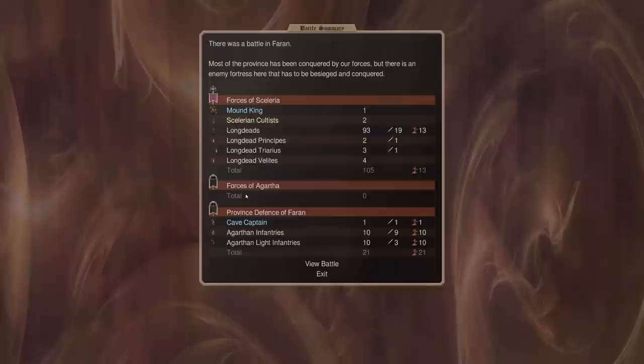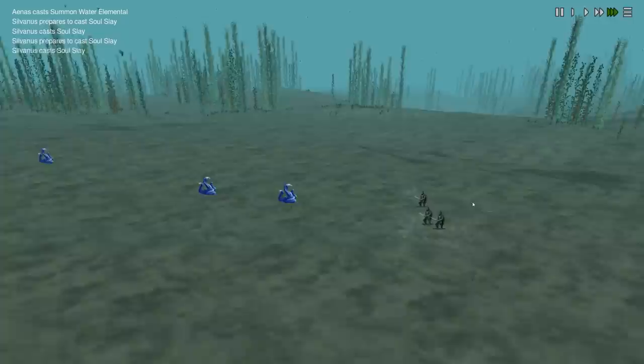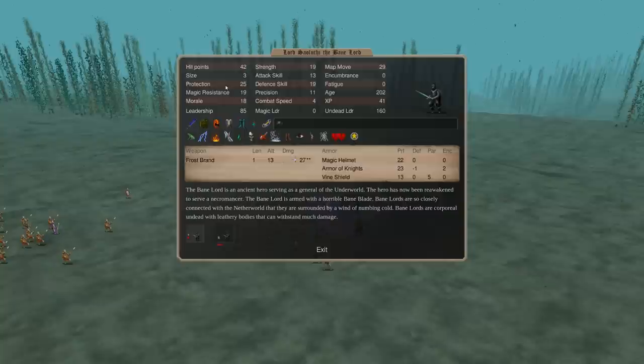We attack Agartha and more of Abyssia's Bane Lords — in this case underwater. There are three of them, which is not good. We do have Water Elementals, and Water Elementals tend to kill everything underwater. Unfortunately our troops are way behind them; I was expecting the Water Elementals to sit there while my troops tanked. The Soul Slays and Parallytes aren't working. What's their MR? Only 19.